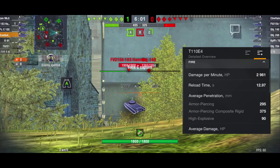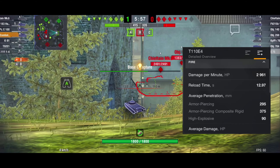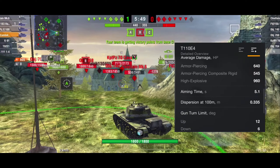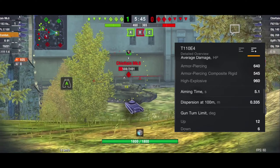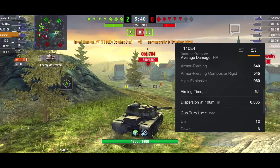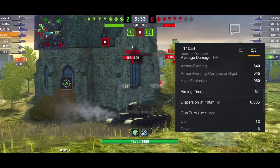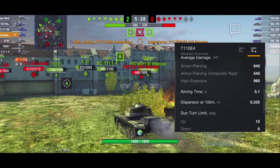For firepower, you have 2,961 damage per minute. For the reload time you have 12.97 seconds. For the average penetration: AP is 295mm, APCR is 375mm, and HE is 90mm. For the average damage: AP is 640, APCR is 545, and HE is 960. The aiming time is 5.1 seconds and dispersion at 100 meters is 0.335 meters. Gun elevation going up is 12 degrees.